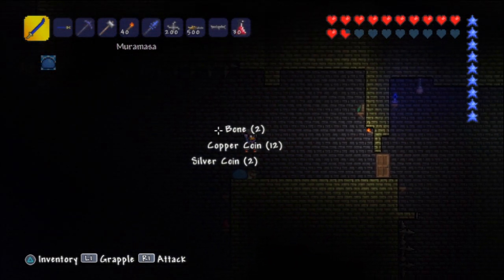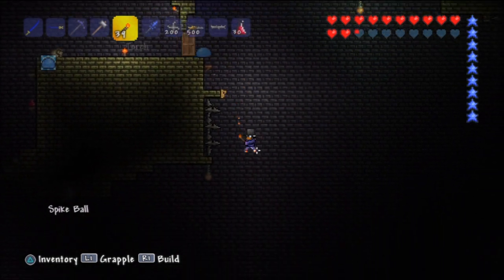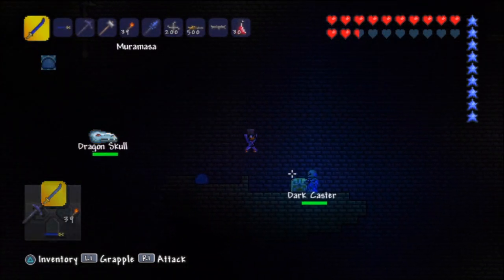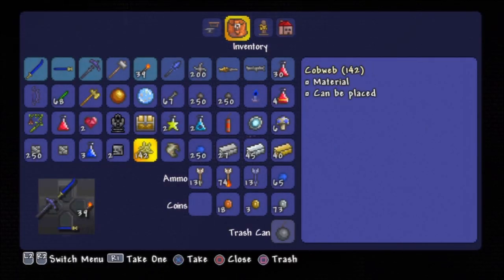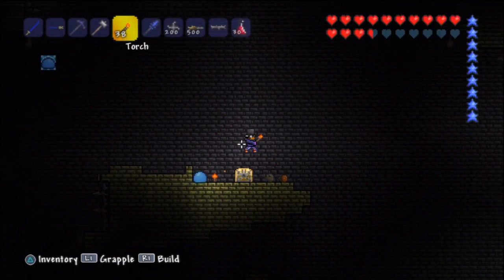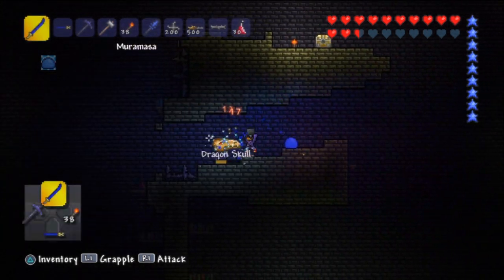I might as well keep going — we've got a little bit more time so it will be good. Let's go back down here. I need to make sure I have a free inventory spot in case one of them drops a golden key and I accidentally overlook it — that would be really bad.